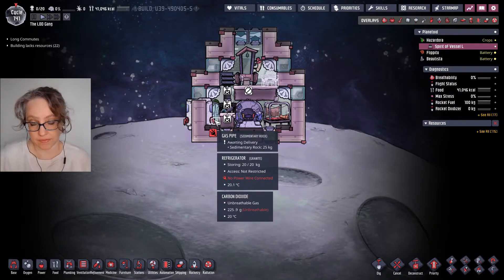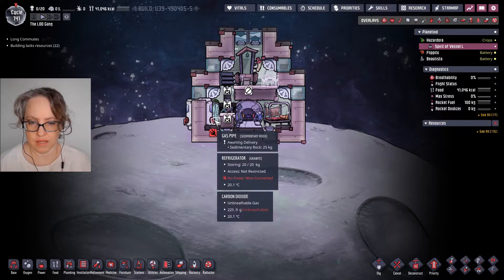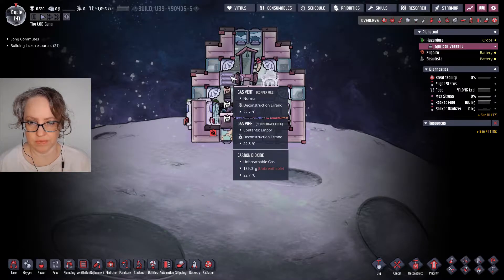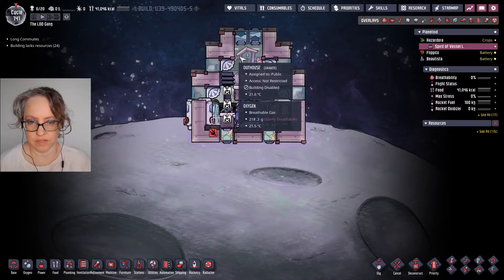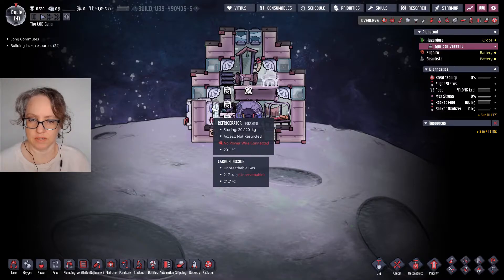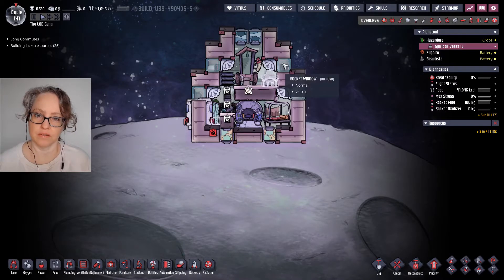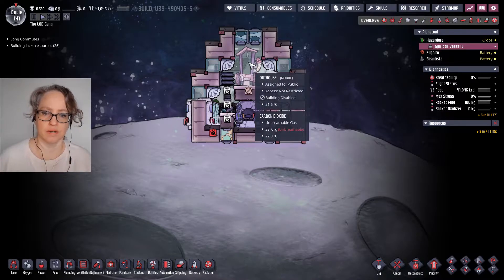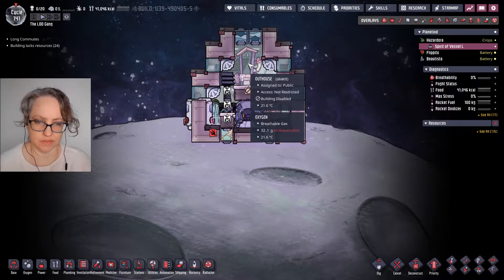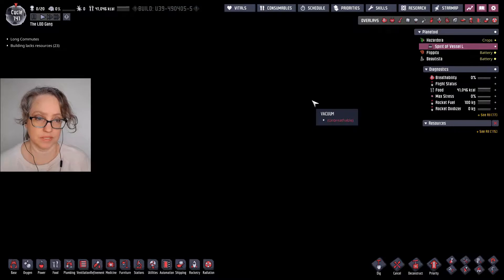Right here I've got 225 grams of CO2, and if I put the vent right here, it can overpressure this area. I can always put some automation here to tell it when to turn off — like right before 5000 grams — so that they don't get popped eardrums, although I might go over it.